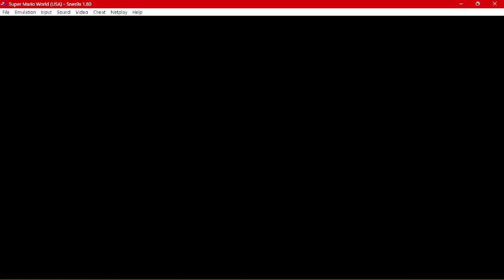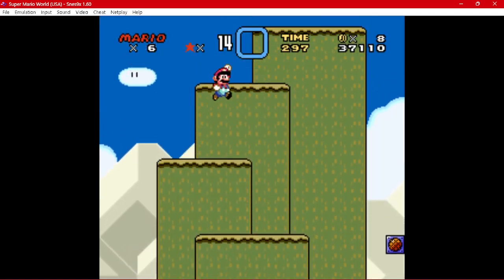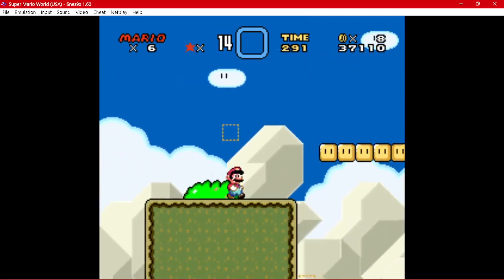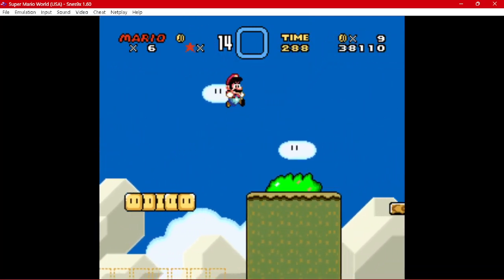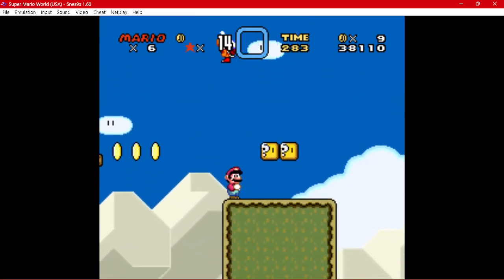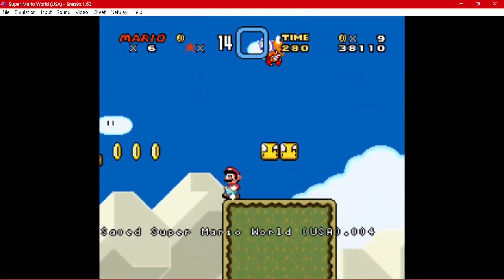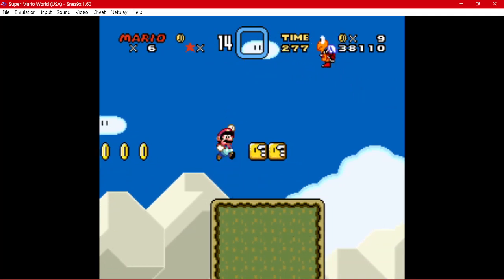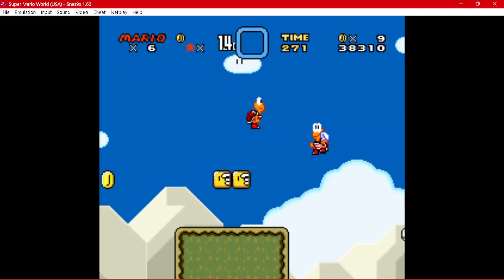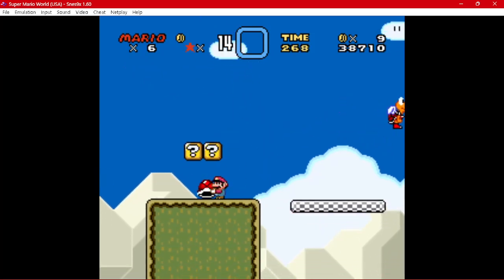You need this level. This might not be the right level — nope, this is the right level. What you need to do is get this Koopa, or really any Koopa. Doesn't matter. But you need a Koopa shell.